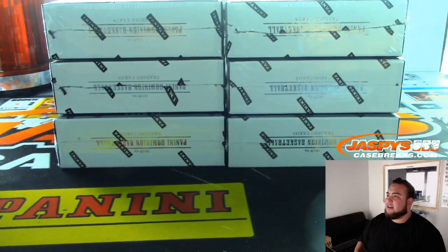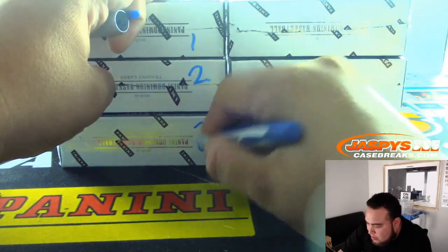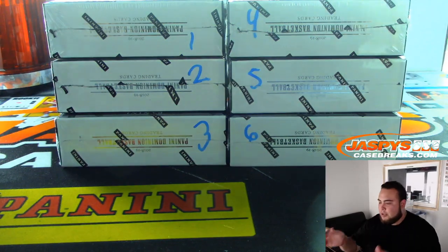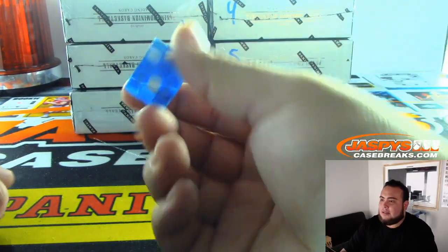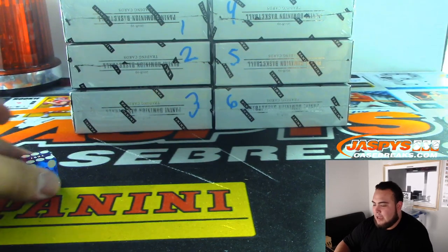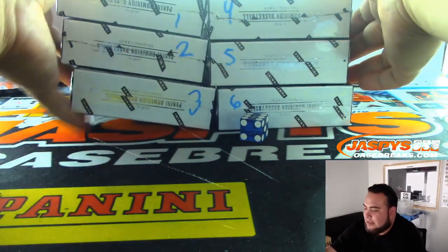So we got six boxes right here. We're going to number these boxes: one, two, three, four, five, and six. Since we have a dice to roll — with six sides — there you go. And it's the six. We'll be doing box six.